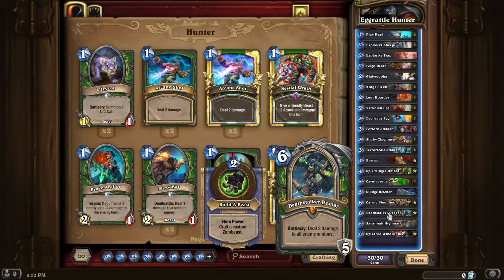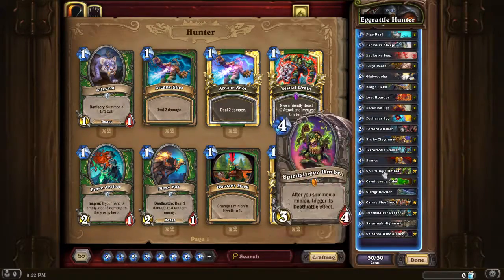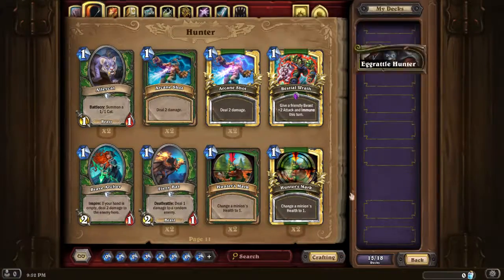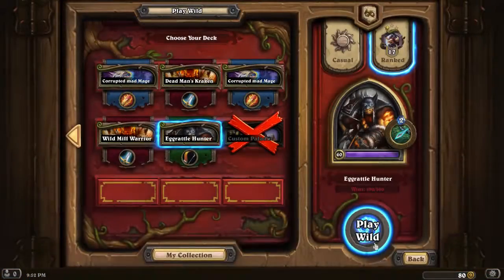Deathstalker Rexxar - that's not the best card in this deck I feel, but sometimes the minions you can create can save you, and the Battlecry plus 5 armor can get you out of sticky situations. Savannah Highmane - I only had space to fit one, although this deck already has a decent top end. And Sylvanas Windrunner, because she is just a very good minion.